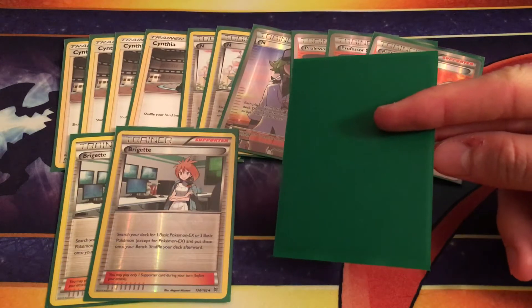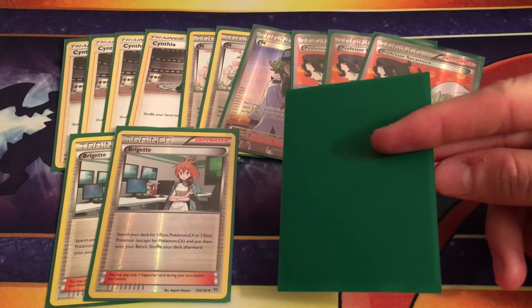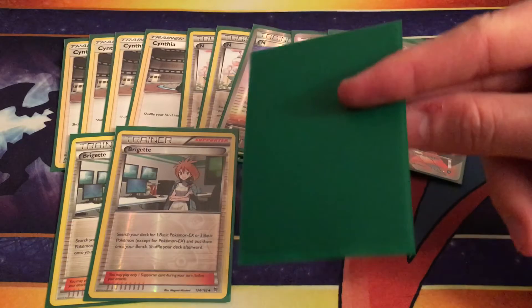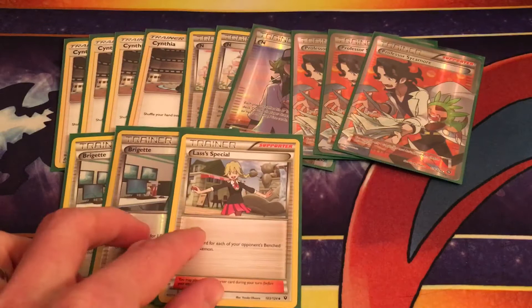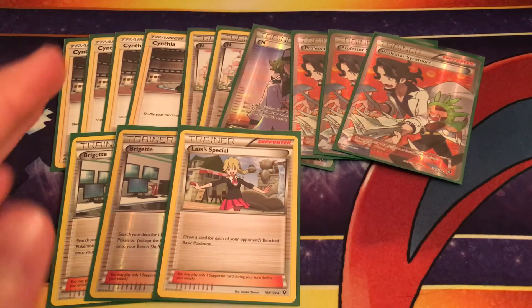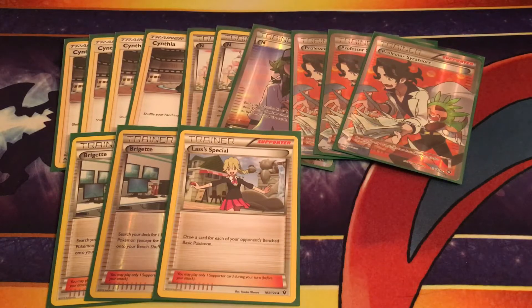The one card that could easily be a fourth N — I thought what I really needed in this slot, because I had been running three Guzmas and just wasn't able to use them much since in the late game it's always Cynthia — I wanted a supporter that draws cards early without sending cards away like N does. I went through all the supporters and thought Lana's Special was a nice option, because she draws you a card for each of your opponent's benched basic Pokémon. So many decks run Bridgette, and you should be drawing four to five cards easily the turn after they Bridgette. In retrospect, I might even run a second one — maybe drop the Sycamore or an N. Just play around with it.